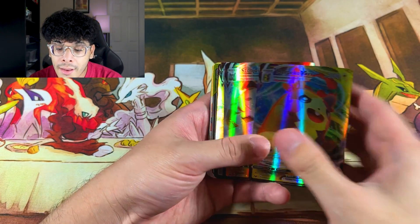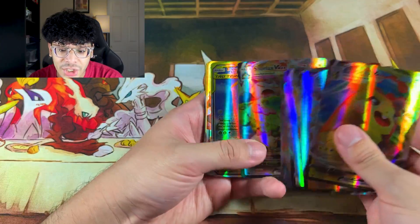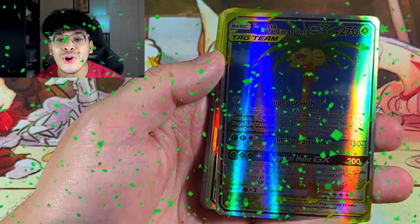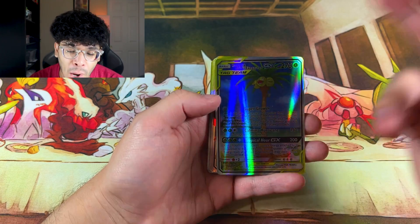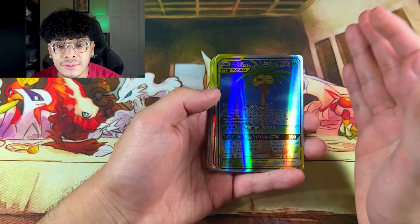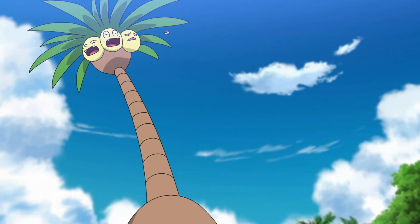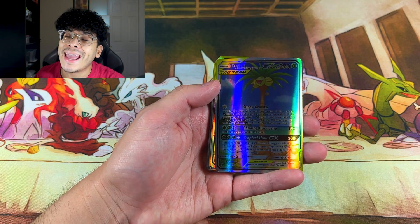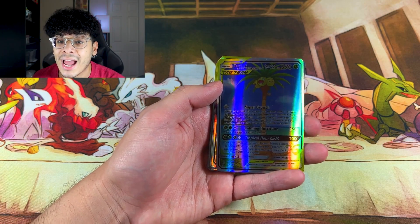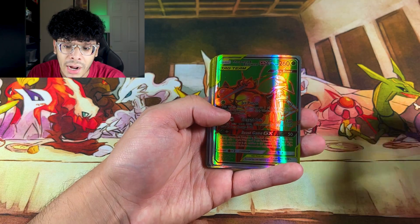We got some gold V-Maxes and then we got to the Tag Teams. First and foremost, one of the worst Pokémon of all time is definitely the Alolan Exeggutor — I just absolutely hate it. I know hate is a strong word, but it's the truth, I gotta keep it real.